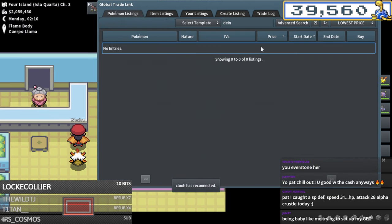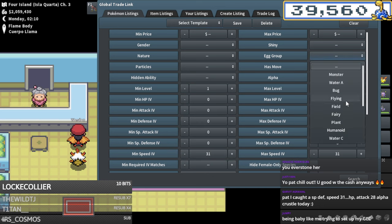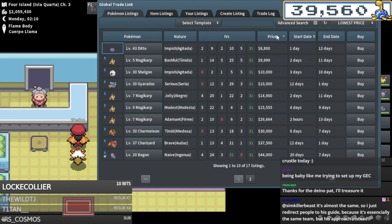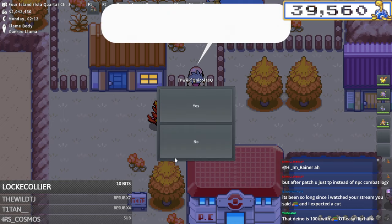Is it female or male? It is female, so we can do the same dragon egg group approach. We're gonna get back to where we were. The new Deino breed looks like: 31 speed, low defenses - let's get it going.